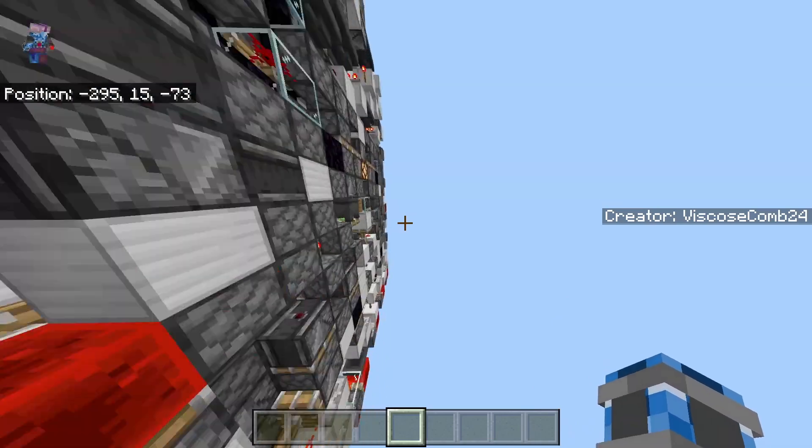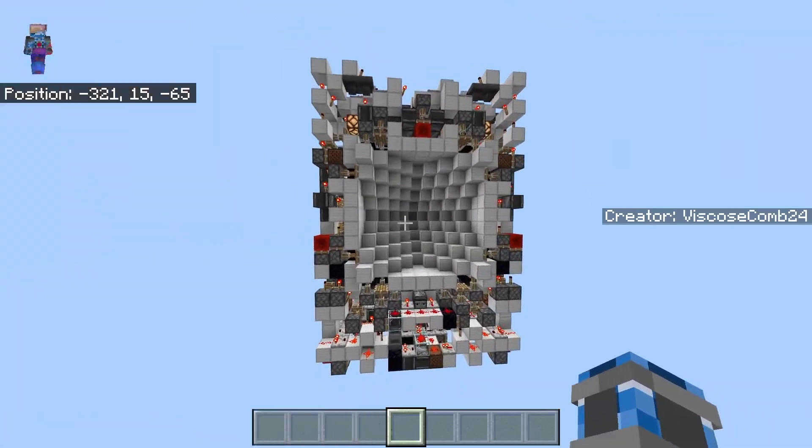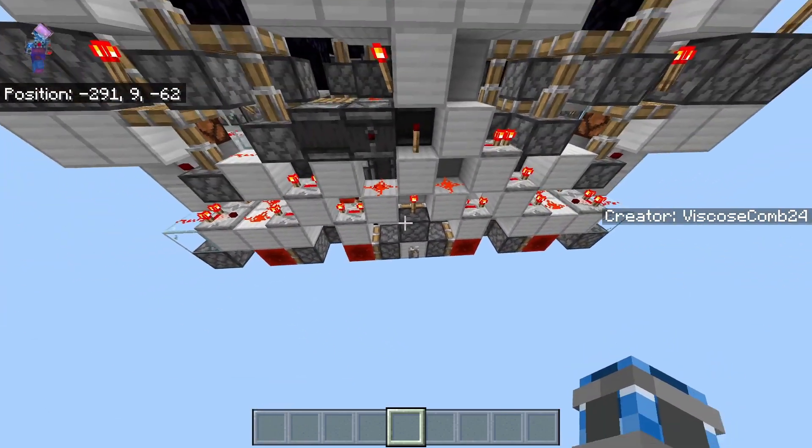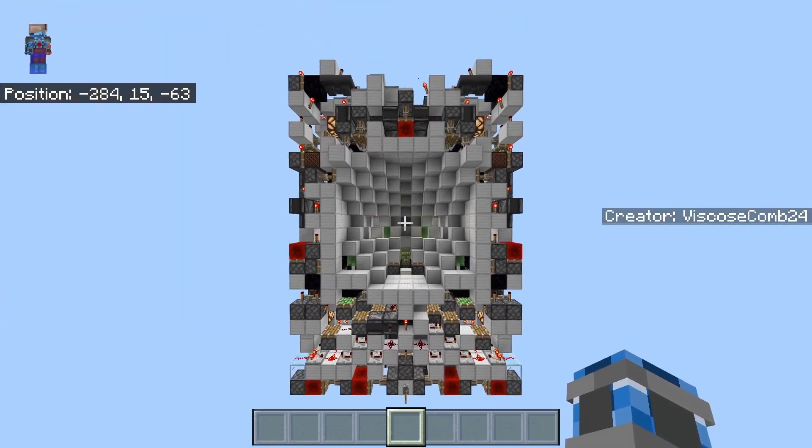So as you can see, it all closes. When I go on over to the back side, you can see it looks the exact same as the front — it is a double cave door after all. And when I go back on over to the front side and flick the lever again, you can see it will also all open.